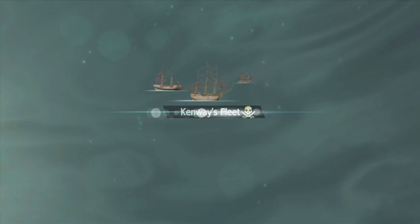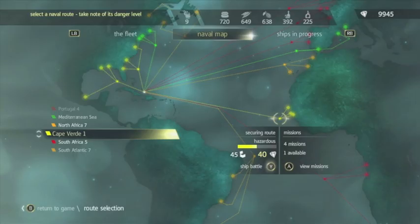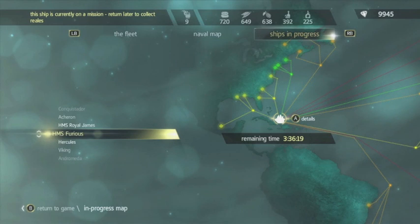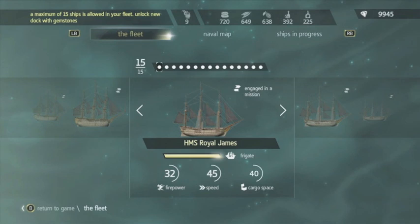Hi guys and welcome to our Kenway's Fleet guide. The main idea of Kenway's Fleet is that you capture ships in the main part of the game, then you can send them to your fleet and send them on trading missions and naval battles, which will earn you a lot more money — you can get over 50k if you're doing some of the most lucrative missions.